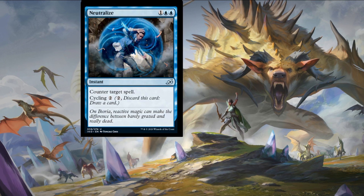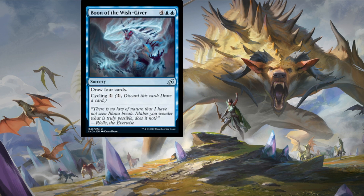Next card is Boon of the Wish-Giver — four colorless and two islands for a sorcery that lets you draw four cards, and for a reduced cycling cost, discard this card and draw a card. Essentially a Divination times two, which is okay, but the real draw is again that cycling. Wizards know what they're doing with this ability — it gives you so many options and makes normally inconsiderable cards something you have to consider.